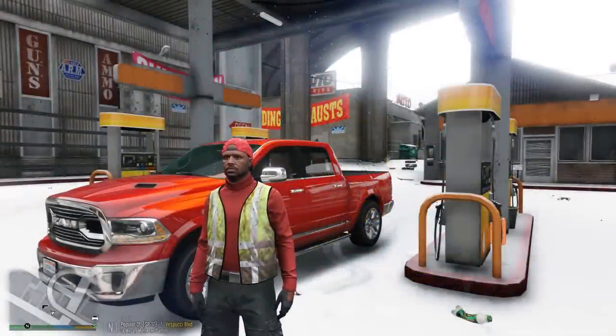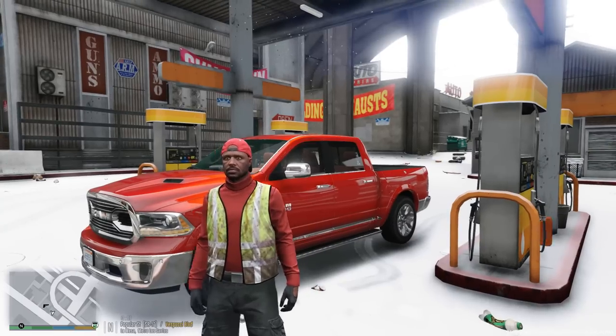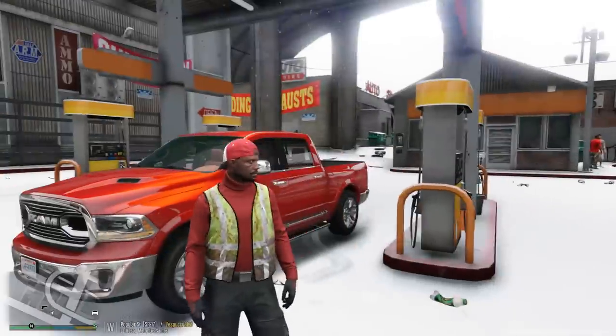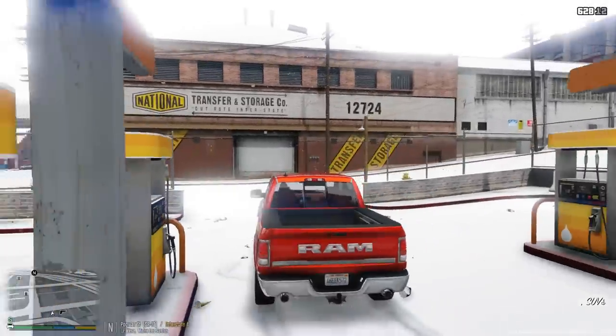What's going on guys, it's your boy Pilot 2K7 and we are back with another Grand Theft Auto 5 real life mod. Today you guys can see it is snowing here in the game, just like it's pretty much snowing in a lot of places on the east coast. We actually have our daily driver, our Dodge Ram.